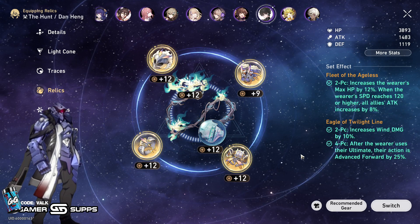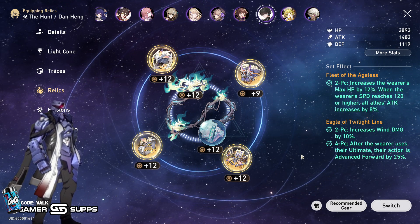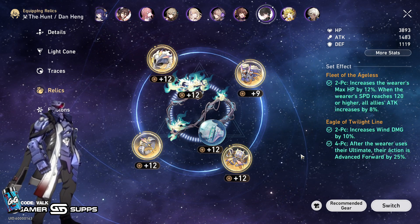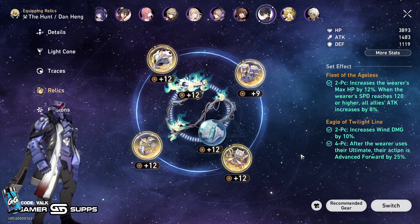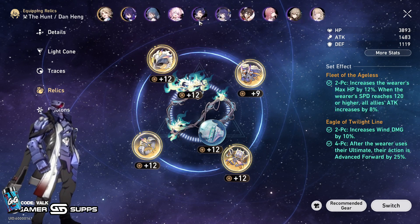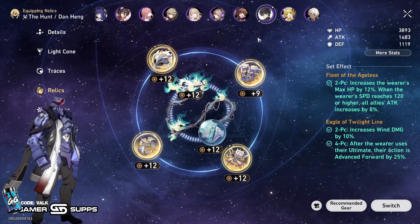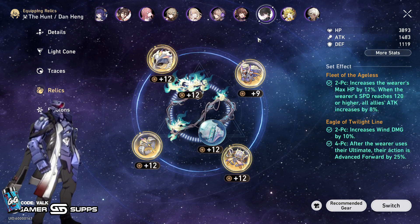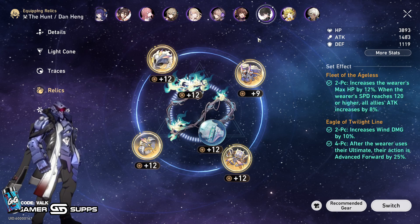As far as the build itself, Fleet of the Ageless to give him some more max HP. There is a new Planar set coming that also functions really well with him. Like I said, I wouldn't recommend farming relics for him yet because you're going to want basically all new stuff — the new Planar set as well as the new Relic set are both going to be very good on him. But this is my current setup because I happened to get these while knocking out two birds with one stone — getting a decent wind set going as well as farming some ice pieces for Yanqing, since I want to build him eventually anyway.